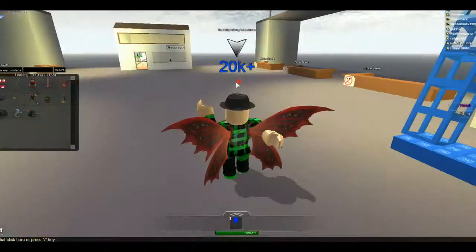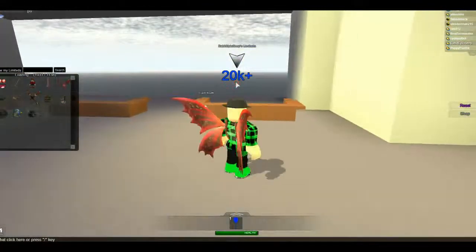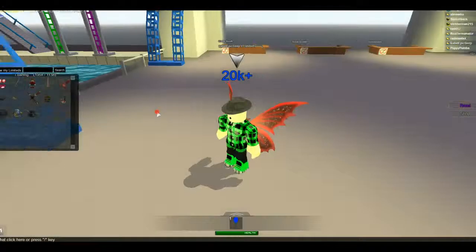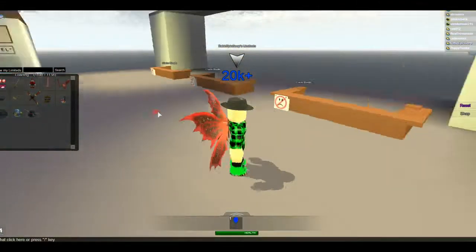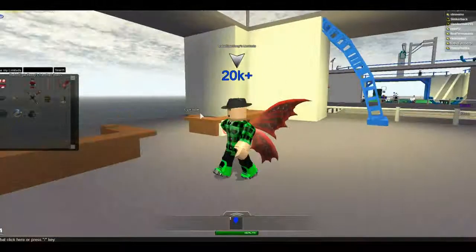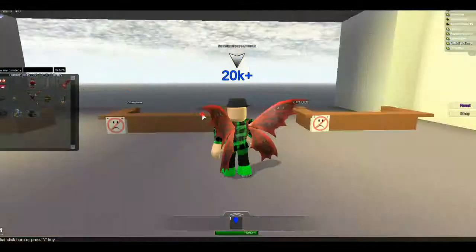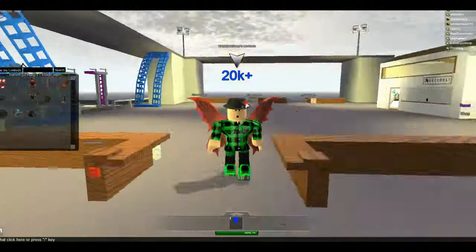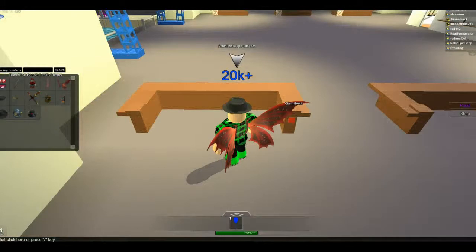If you want to view people and make offers with them at your booth, first of all you're going to have to use a game pass at the bottom. Look at the bottom of Trade Hangout — it says the 200 Robux game pass. Once you buy it, you go here. Press Claim Booth — that little red button. Let me show you. That one. See it?